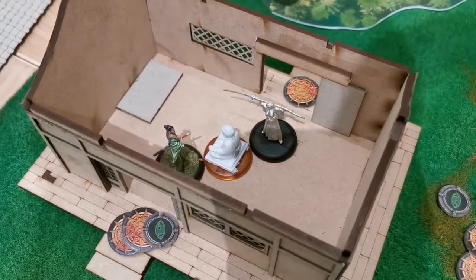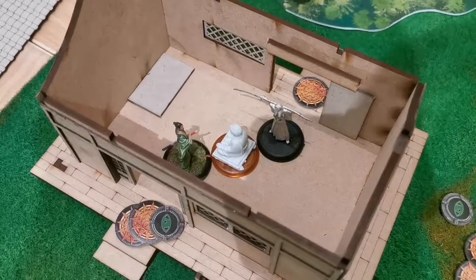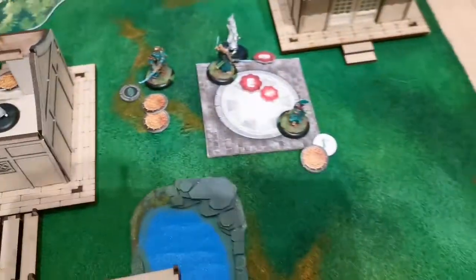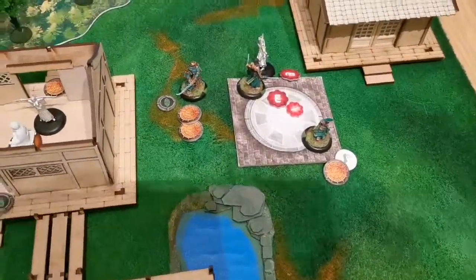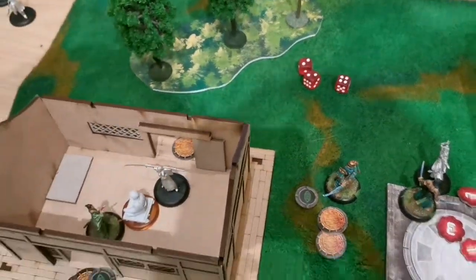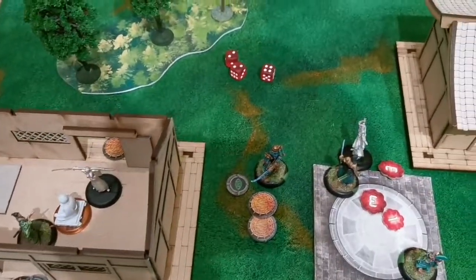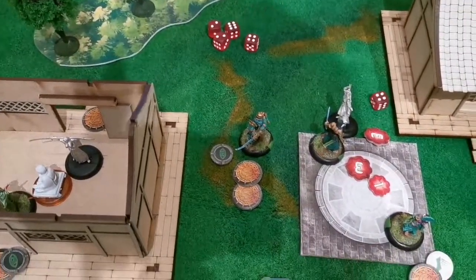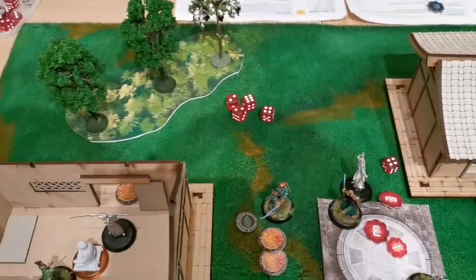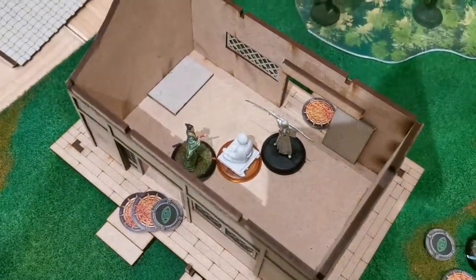Erwin spends the gray pilgrim's token and uses the Call Lightning ability, targeting my Temple Bushi. Range 2, first range band, needing a 4 to hit on 3 dice. He rolls 4, 5, 6 — base damage of 2. Call Lightning has a plus 1 to the damage modifier, and the roll is 6 and 4 equals 10 plus 1 is 11 — another 2 damage. Total of 4 damage to the Temple Bushi, who survives but is down to 1 wound.